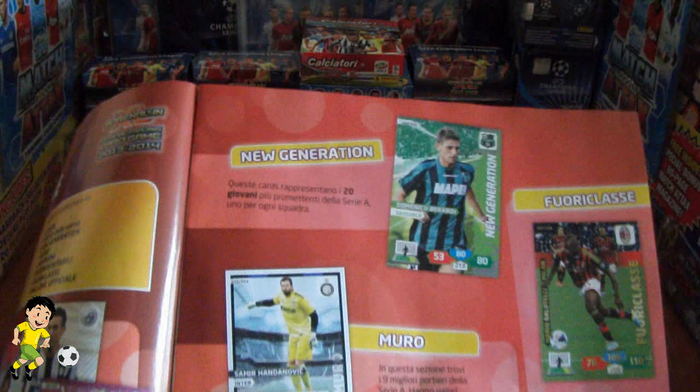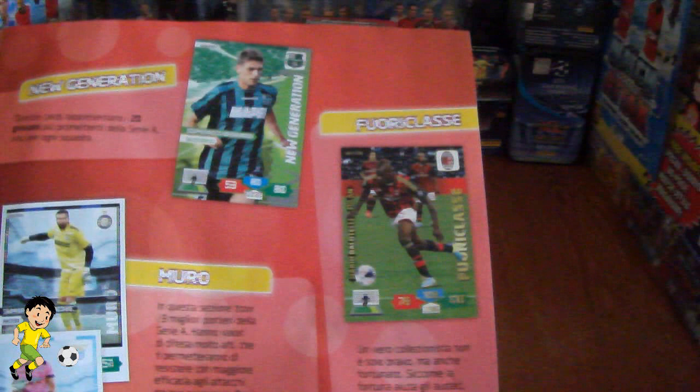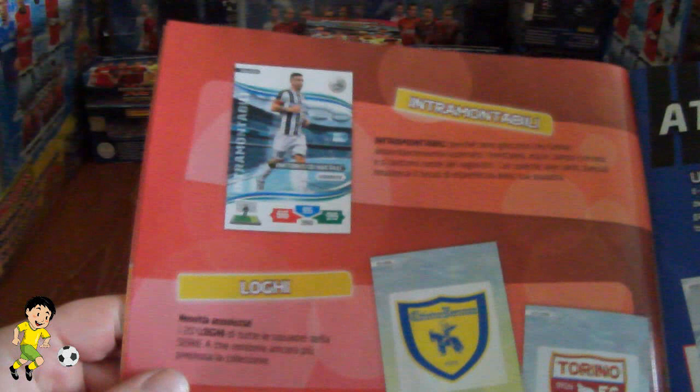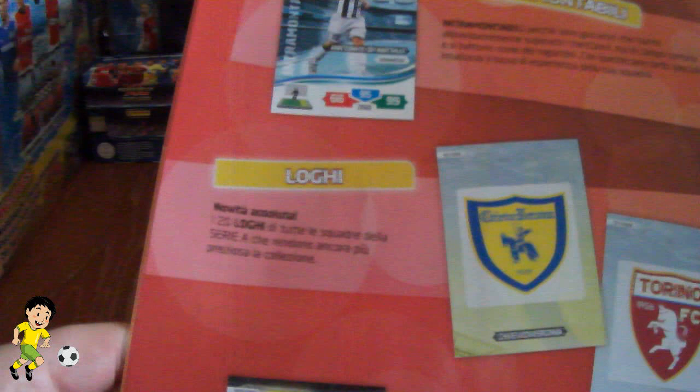There's the guide to the collection: 260 base cards, 20 Idolo cards or fans' favourites, 20 new generation or rising star cards, and goalkeeper cards — Handanovic and Marchetti of Lazio shown there. Then we have 15 Campioni cards or champion cards, which are my personal favourite in the collection. And then the limited edition cards, which are very limited — only around 200 or so produced — including the Intra Montabili cards, with the Di Natale one shown.